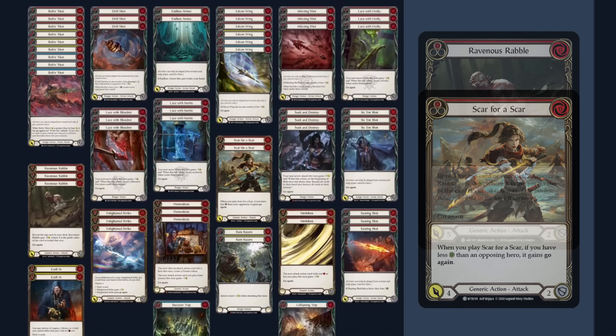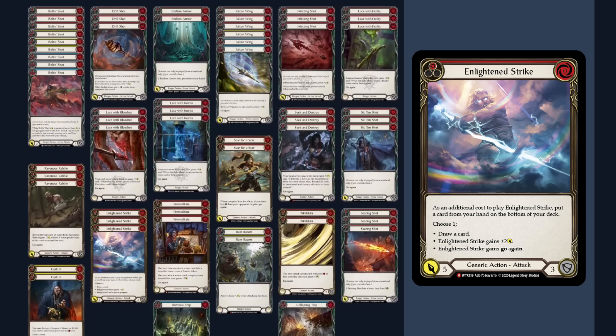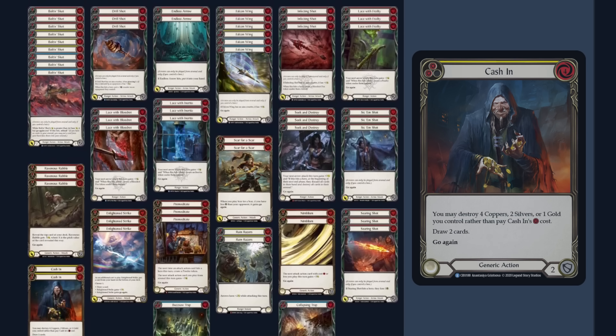For our non-arrow attacks, we see these as extra reload cards. We have three Ravenous Rabble and two Scar for Scar — both zero-for-four go-again attacks that reload an arrow for us, allowing a very clean two-card eight follow-up. To round out the other attacks, we also have three In-Line Strike — already a super versatile card, but now add that it also reloads. In this deck, this card literally does anything we need.